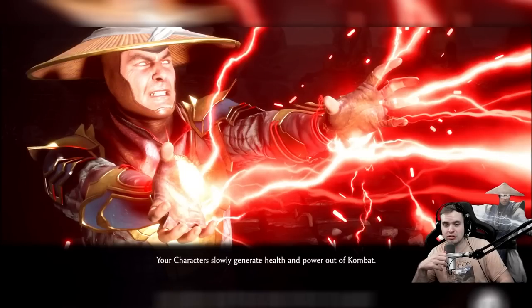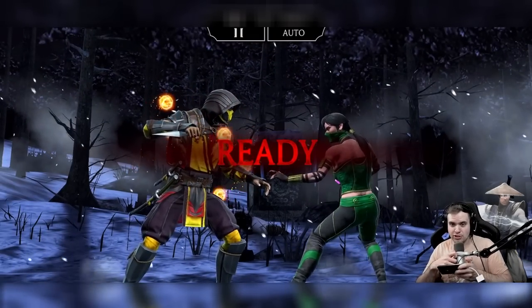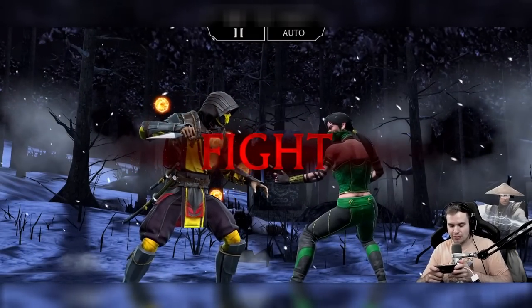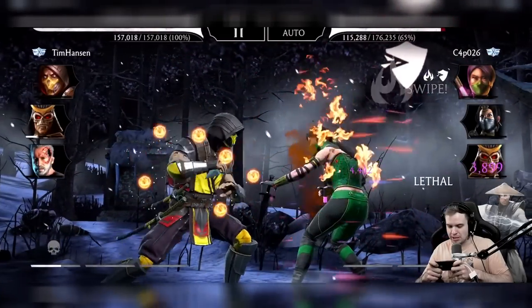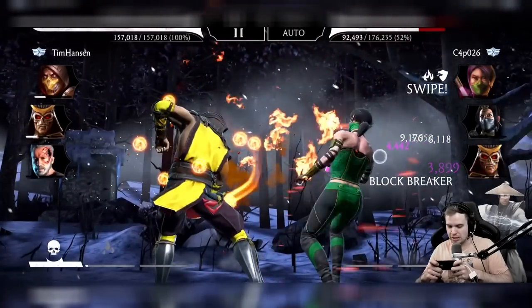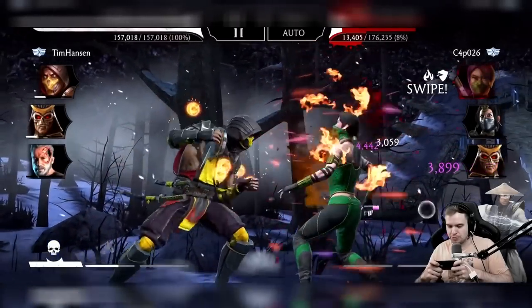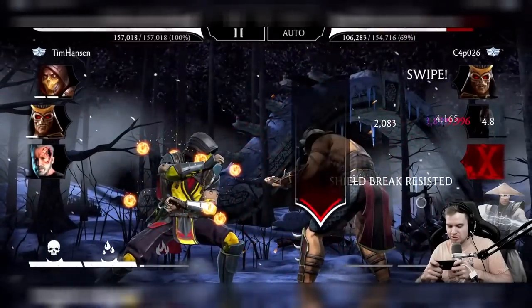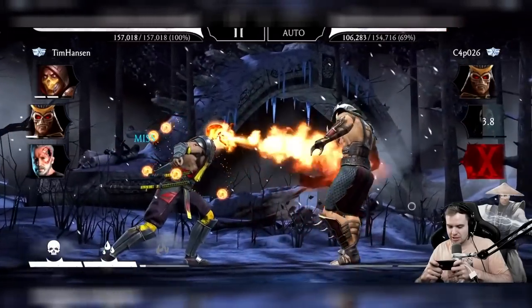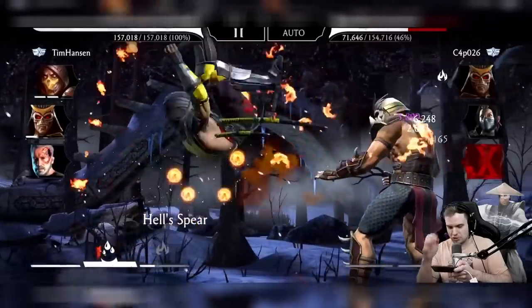It's almost like it doesn't do him justice to use him in regular faction wars, but it's a glass cannon build. I don't think it's gonna be good in survivor — people are gonna die. This one is not a good survivor build. It might be a good build for towers, but right now CGS just doesn't have any tower battles available for us to try. But I'm sure we're gonna enjoy this tremendously. Look at that shield break already!